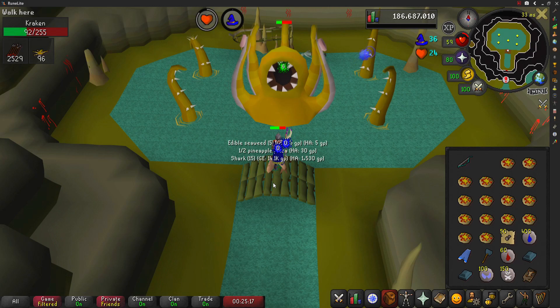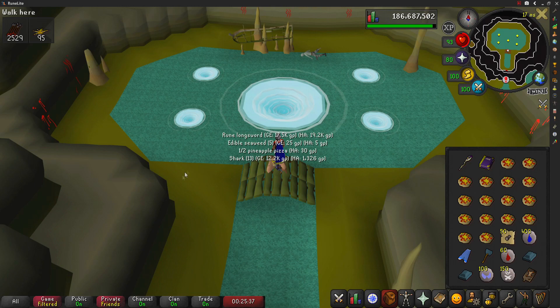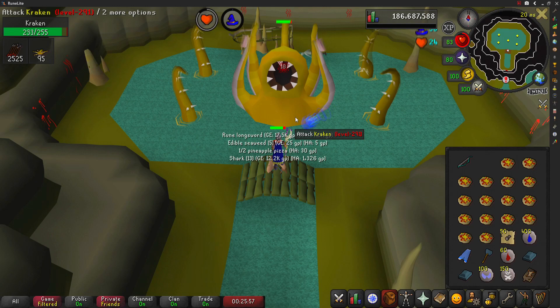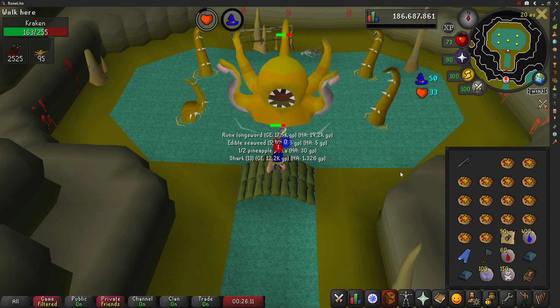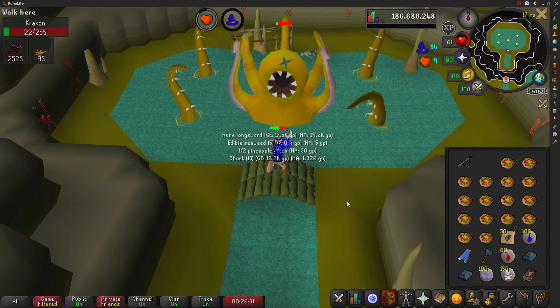The Kraken is a stronger and larger version of the Cave Kraken, requiring level 87 Slayer to kill, located in the Kraken Cove. It can only be attacked when the player has a Cave Kraken slayer task. It is the only monster that drops the Trident of the Seas and the Kraken Tentacle. Magic is the only reliable way to deal damage as ranged attacks are heavily reduced and melee cannot reach it. The Kraken hits very hard but often misses; tentacles are more accurate but deal less damage. Players can create a Kraken instance for 25,000 coins, which can be deducted directly from your bank.